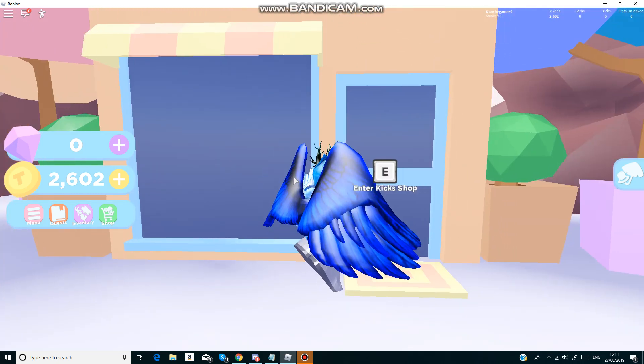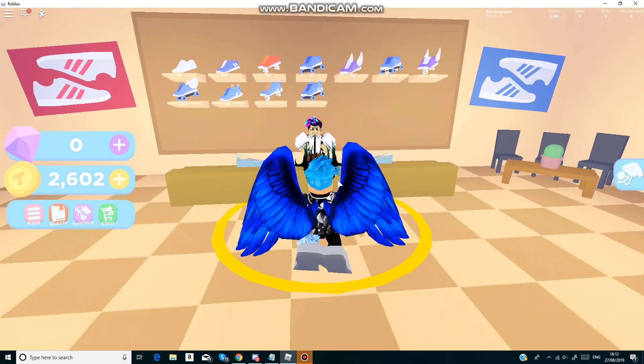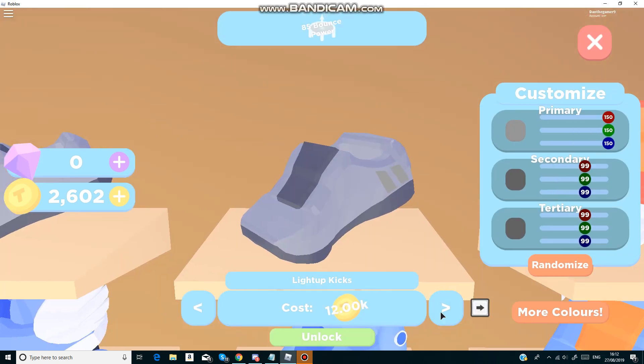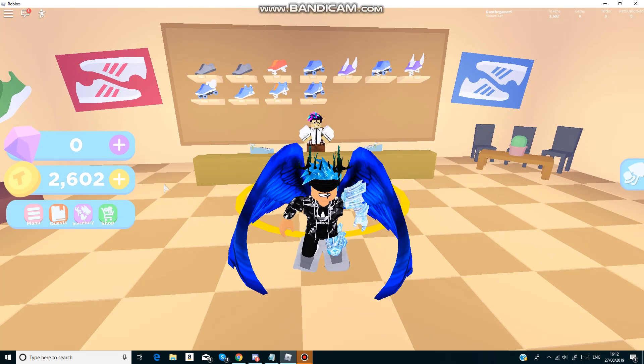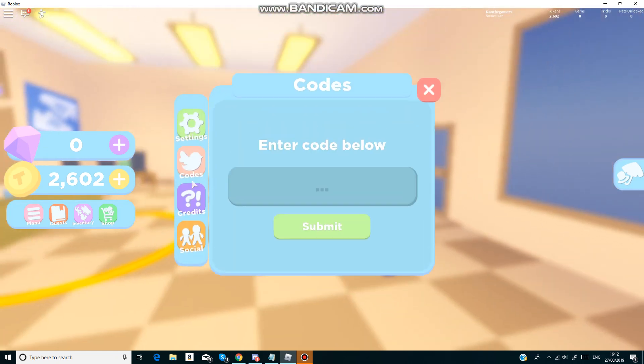I think we're going to buy some kicks. Let's see if we can buy some kicks with 2.5k. The first one in the shop is 12k, so anyway guys, let's see if these codes will give us enough for the 12k kicks. First of all, you need to go to the menu and then you'll see the Twitter icon that says codes. I'm going to give you all the working codes in the game as of now.